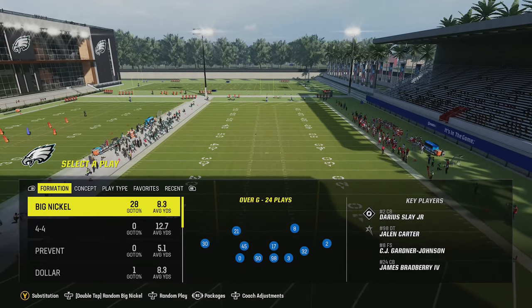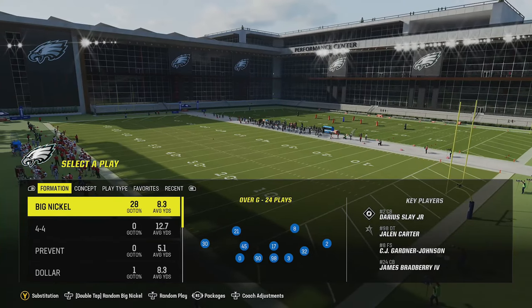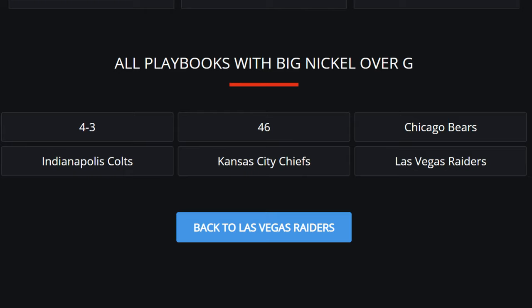Welcome back, Money Team. This is Mad Money Shot. In today's video I'm going to give you guys a full breakdown of what I think is the best defensive formation — Mad 24 in the Big Nickel Over G. This formation can typically be found in team playbooks like the Raiders and the Chiefs. I'll try to post on screen what playbooks you can find it in, but I'm using it for my custom playbook right now.